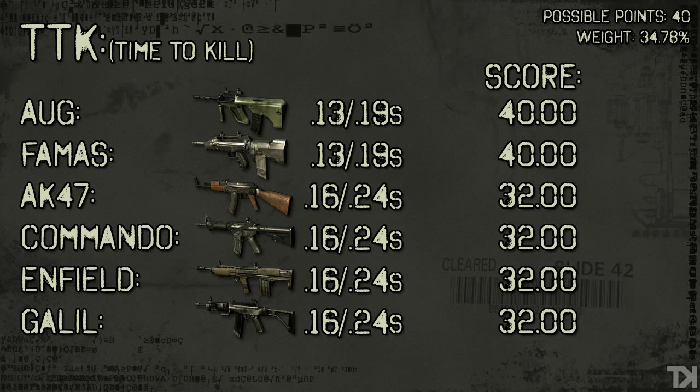The first stat we're going to look at is, obviously, the most important — time to kill. It's got the highest weight so we might as well get this one out of the way first. Looking at the AUG, the first number, .13, is the time to kill up close before the weapon's damage starts to drop off. The second number is the time to kill from distance when the gun's doing its minimum damage. The AUG and FAMAS score a perfect 40, simply because their fire rate is 25% higher than the other guns, meaning those guns kill essentially 25% faster. The difference between .24 seconds and .19 seconds at long distance could be the difference between life and death, which is why the AUG and FAMAS score a perfect 40 and the others score 20% less.